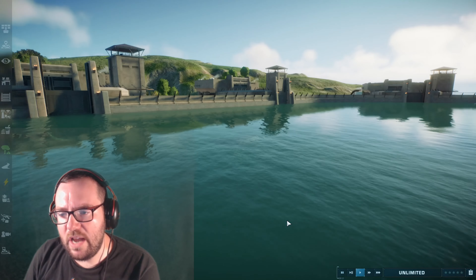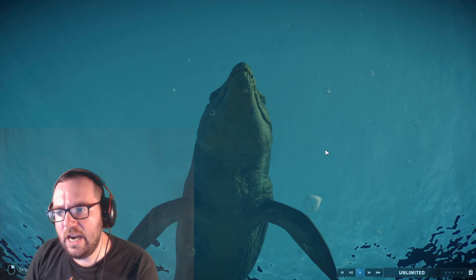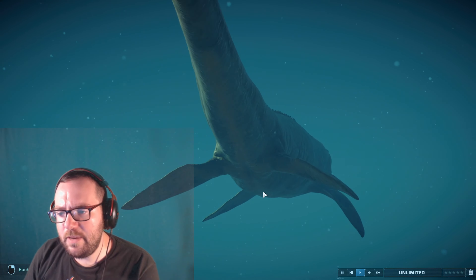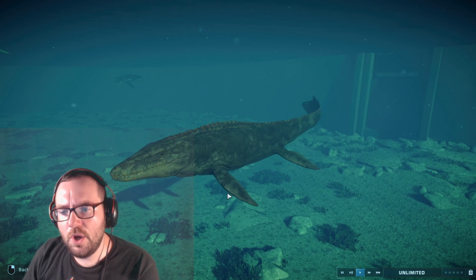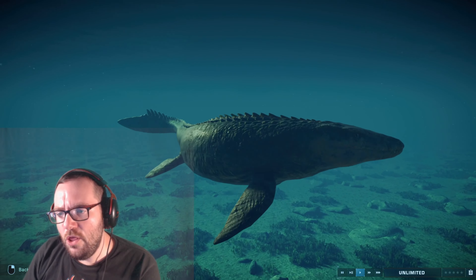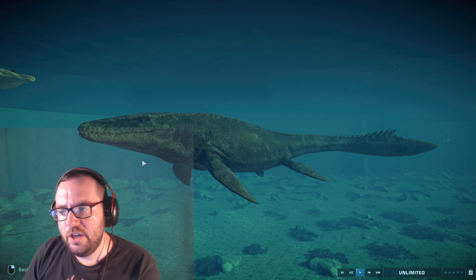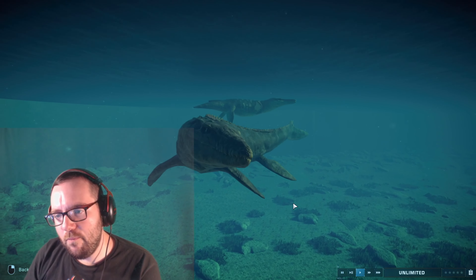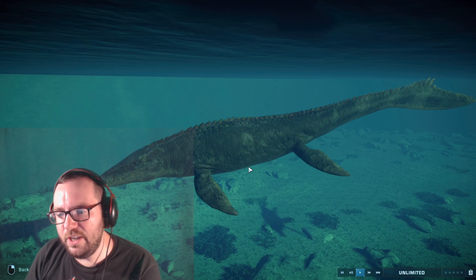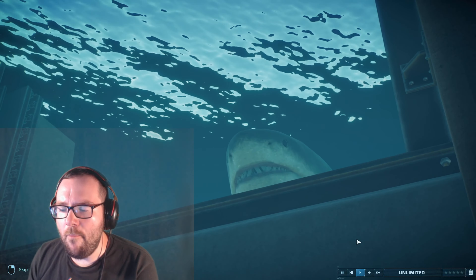Speaking of Mosasaurus — taking number 4 is the Mosasaurus. I kind of wanted to rank it lower based on design alone, but because of its iconic movie counterpart I had to rank it higher. The Mosasaurus reigns supreme among the aquatics. The Megalodon can give it a run for its money, but this is just a really cool design that accurately reflects its movie appearance.